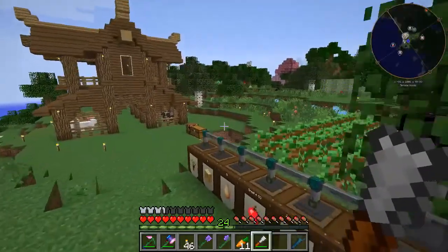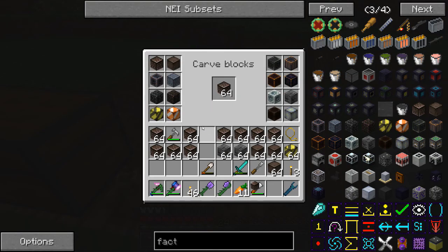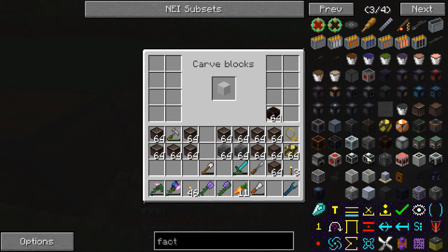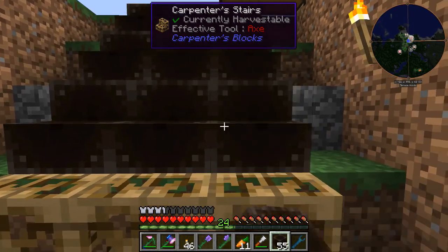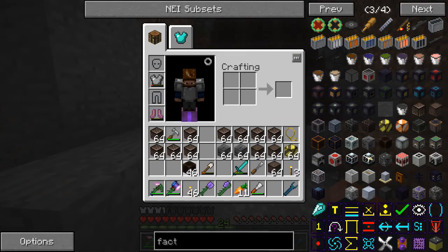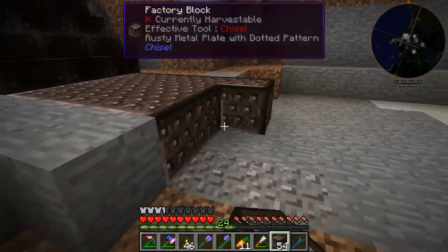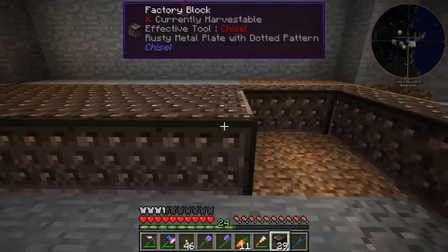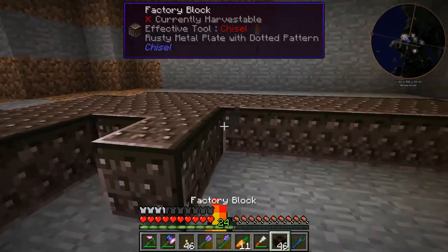Alright, I already have this area pretty much dug out — it'll be nice. What ones do I want to use for the stairs? I'll try these — yeah, they look quite nice. So all you got to do is with these carpenter blocks you can make them look like any block just by clicking on them. Just like that, perfect. Alright, so my floor — I'm going to go ahead and make these just like so. I already had this already made out. I just think these blocks look so nice, especially for a mod pack like we're playing with where everything's based off of industry.